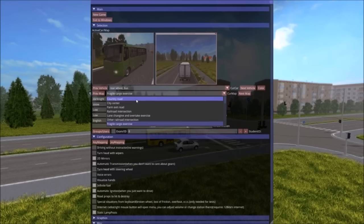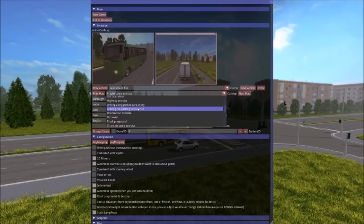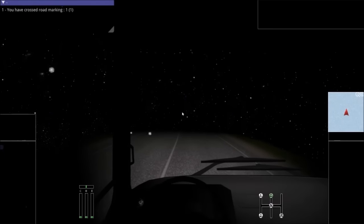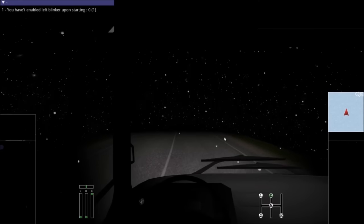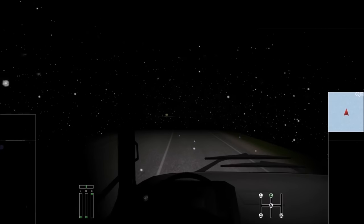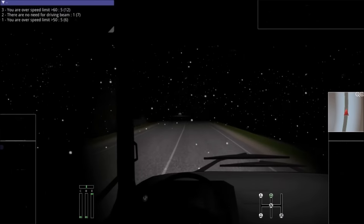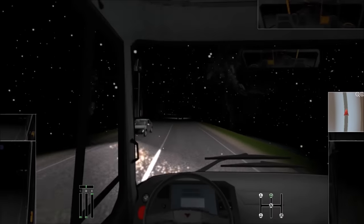Mountain road — there we go, in the snow, dark night. Yes, that's perfect for a bus. So here we go, let's drive our bus. Can I actually pick people up? We'll find out. Alpha lights — there we go. I am over speeding, I'm over the speed limit. Oh boy. That's fine. Hey dude, seriously — tractor, go faster!